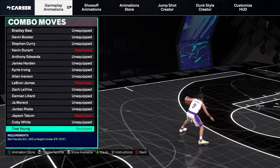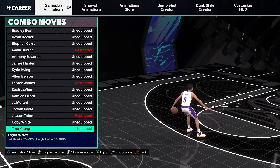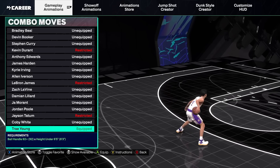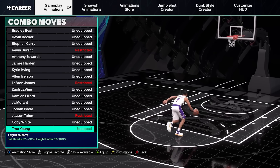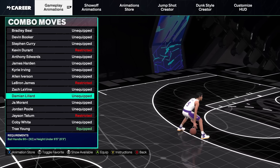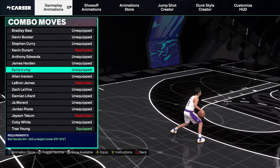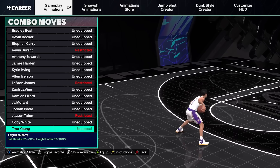My combo move so far is Trae Young. I just like how it feels every time I activate this move by spamming my stick. He doesn't really explode out or do anything crazy — he stays in place and does a lot of head fakes and movement to get your opponent to back up a step so you can get a free three. I don't really have any other suggestions for this one. All of them are kind of slow and clunky, and Trae Young felt the best to me.